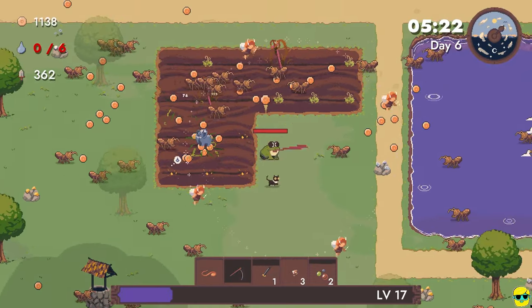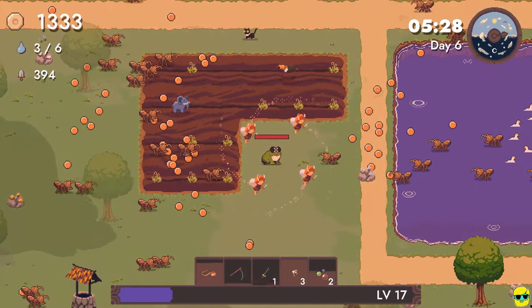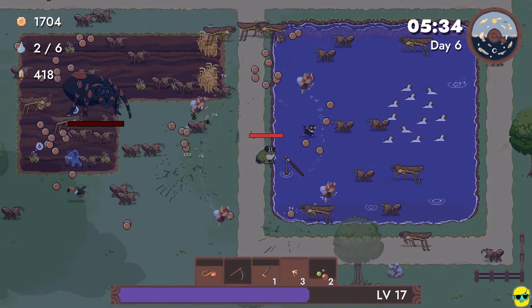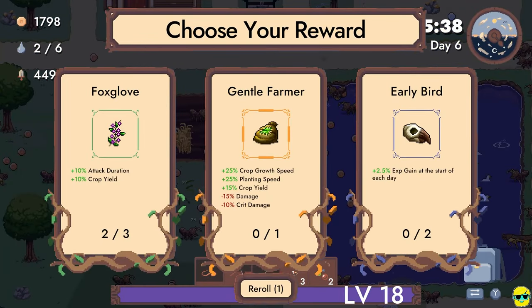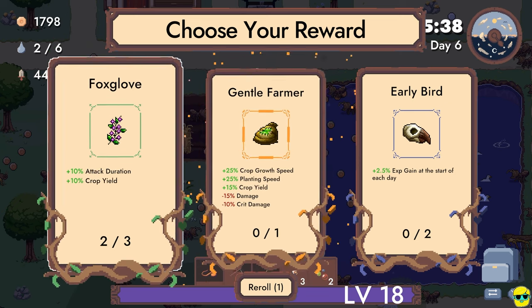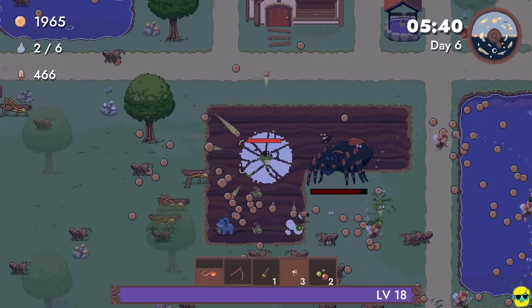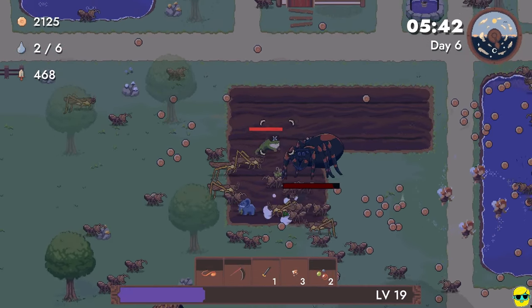Alright, I need some water. I hope my cat is taking care of business. Let's fish. Oh my God, big boss! Gentle Farmer is pretty sweet if you want to focus on being a farmer — do less damage, do less Crit Damage. No, we're going to go with Foxglove. And I will go ahead and get the Strength Potion. I do want to take out this giant spider — it's a problem.